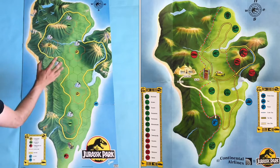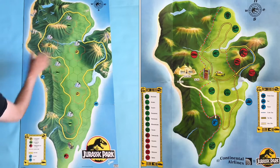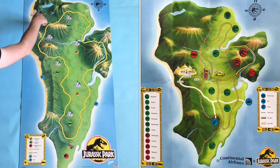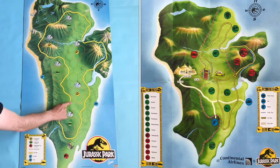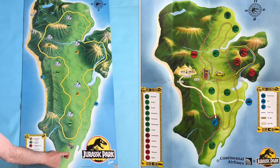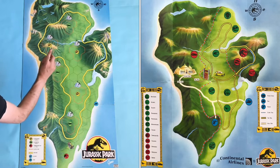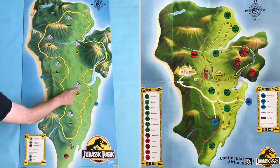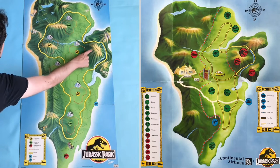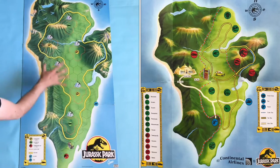There are obvious differences between the game board and the real map though. The yellow road is obviously completely different. The visitor centre on the board should actually be further down. The helipad should actually be over towards the middle of the island. Instead of having the T-Rex paddock at the south it should actually be over on the east. Instead of three Velociraptor paddocks there should be only one, and for the Dilophosaurus there shouldn't be three paddocks either — there should only be one. But obviously for gameplay all of these locations had to be altered.